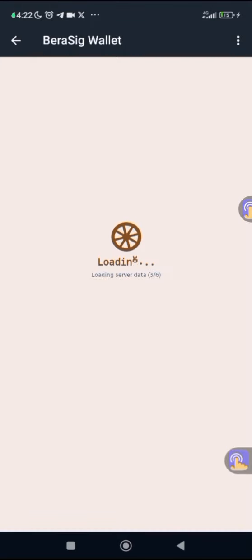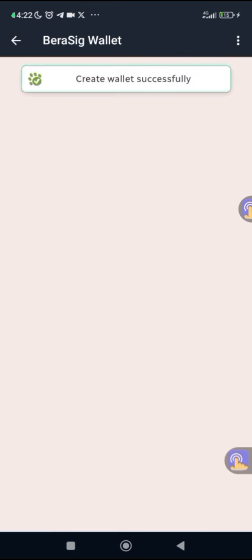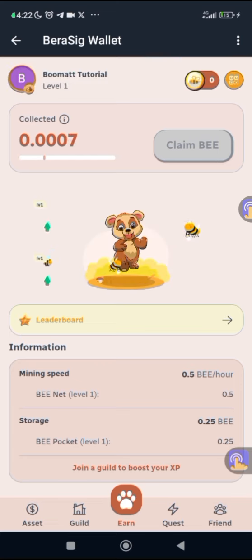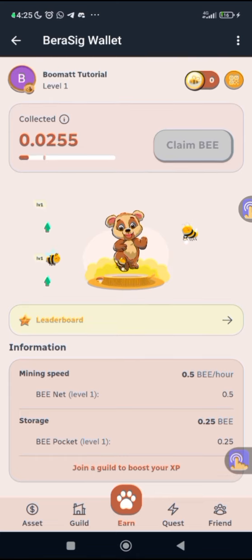Welcome to my little channel, this is Boomer Tutorial. In today's content I'm going to show you how VearaSing wallet works. The first step is clicking on the link in the description box, then it's going to direct you to a page where you click on 'Create Wallet' and your wallet will be created successfully. This is the dashboard.